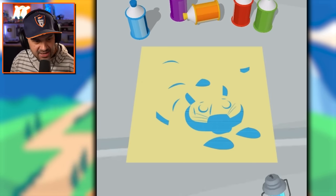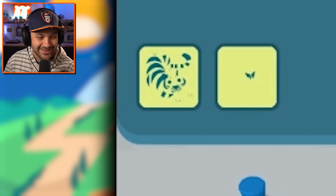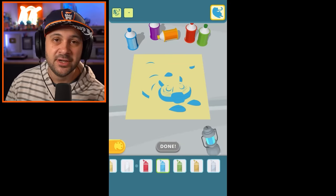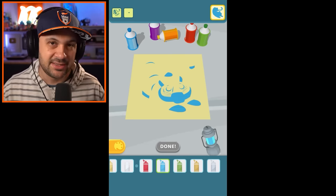It's a tiger! Oh my gosh, it actually tells you what's coming up in the upper left hand corner so you can plan your colors — I didn't even notice that until this very moment. That's okay — I was letting the vision come to life in the moment. Sometimes those spur of the moment decisions create the greatest things.